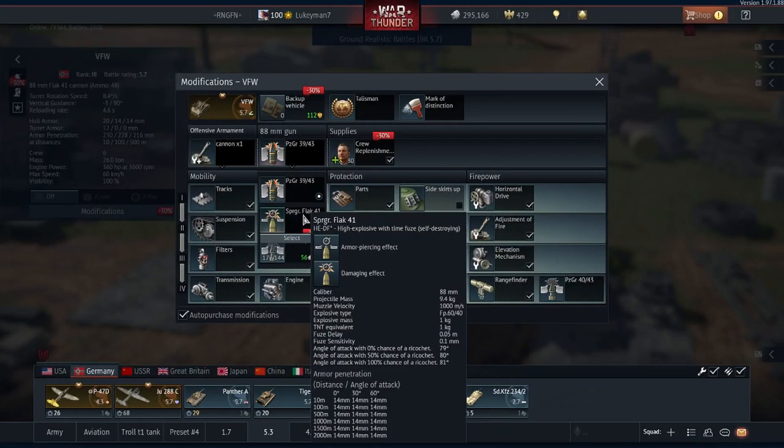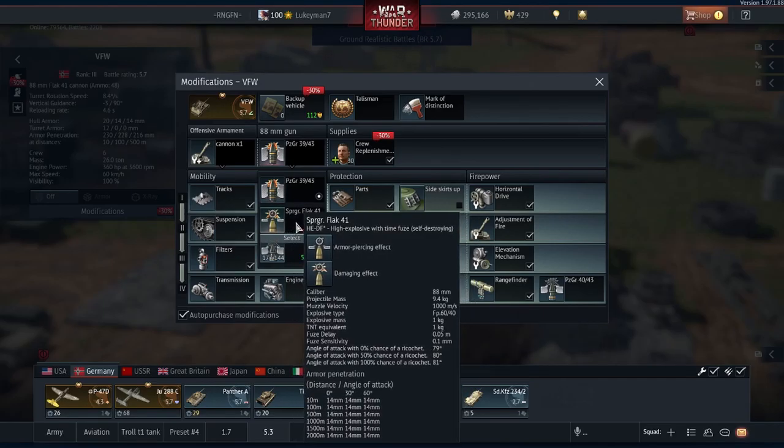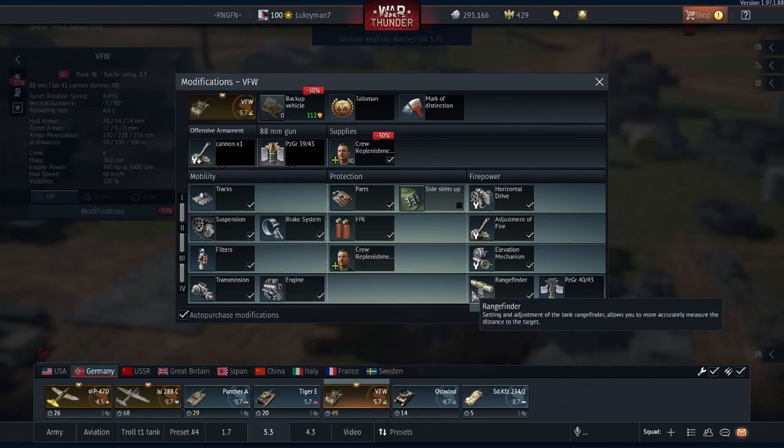You also have a high explosive with fuse self-destroying, where the fuse is set by your rangefinder, which is quite handy at 5.7. But you won't really get much use of this — just the rangefinder will be helpful. You also have APCR. I take maybe 1 or 2 in case I ever come across something very heavily armoured like an IS.